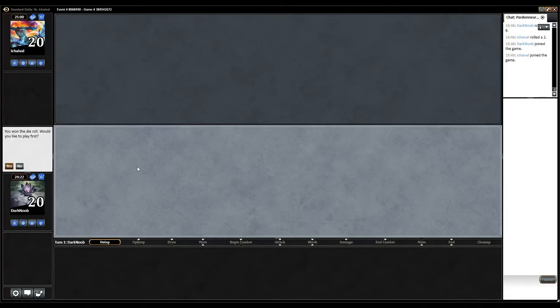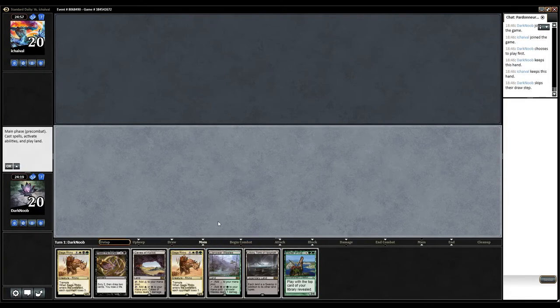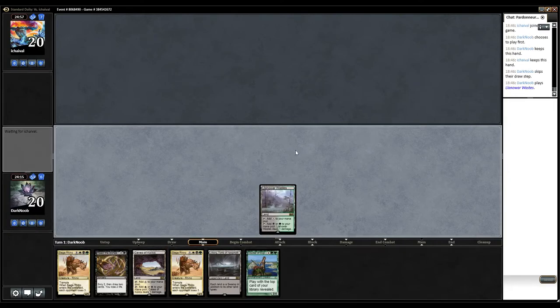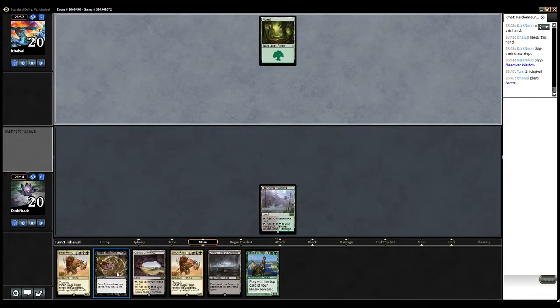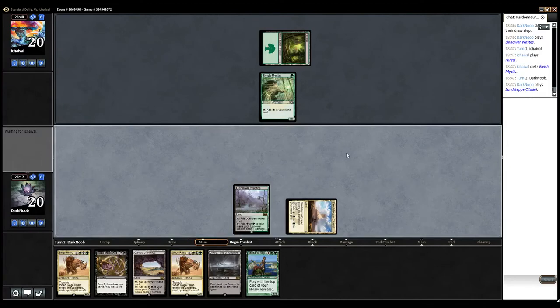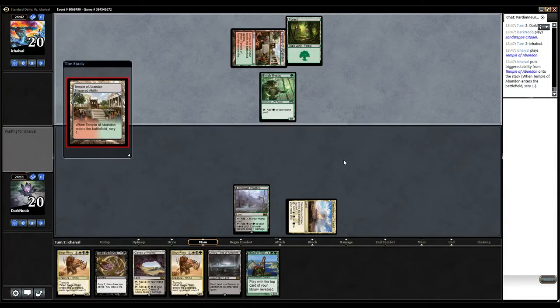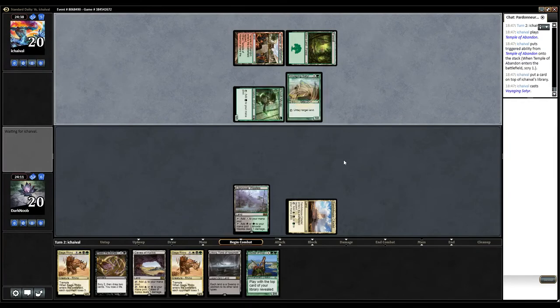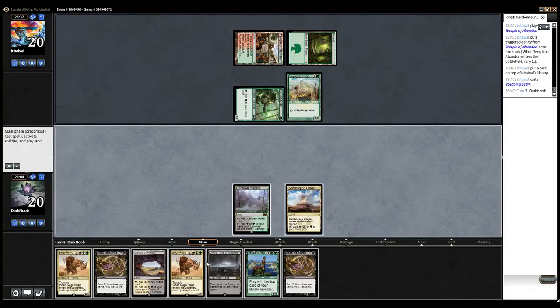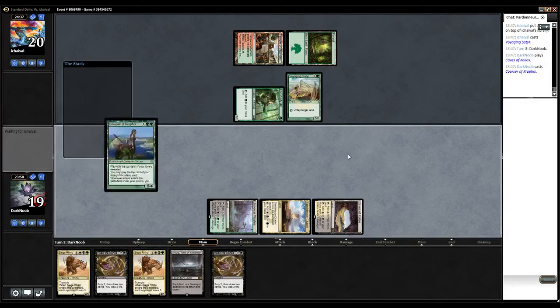So here we are for round 4. We want to play first and I'm keeping this end. It's pretty good if we don't draw an untapped green source — or even a tapped green source — we can still cast Read the Bones and then try to get some Siege Rhino action going. We have the green source, and looks like we are against green-red devotion.